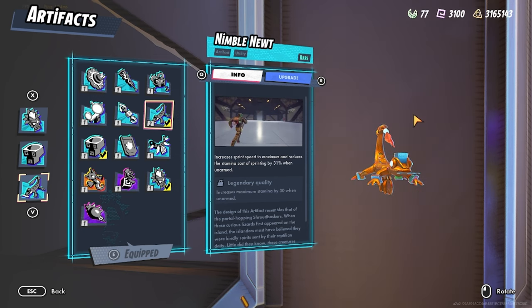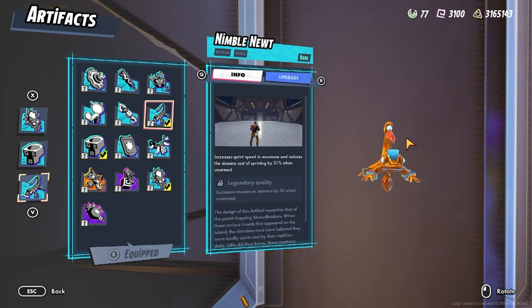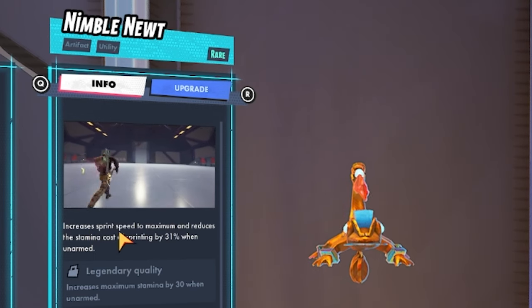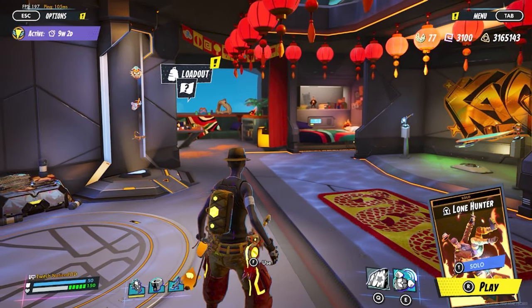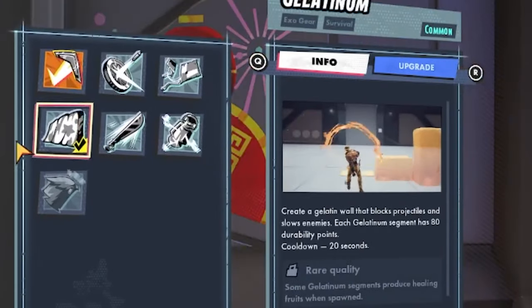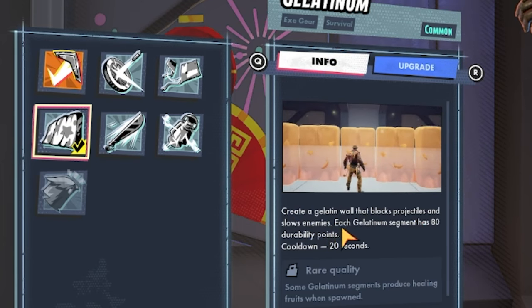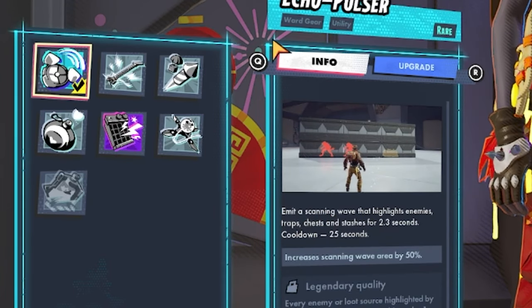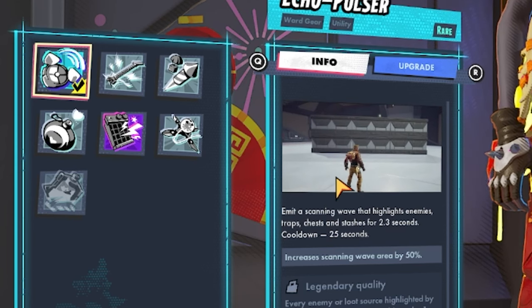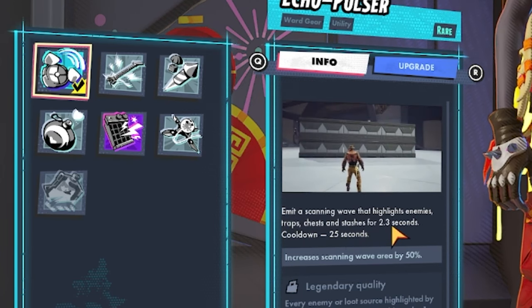Next up is Nimble Newt — this is a movement artifact used for getting around the map and moving freely. In case people start to push you, you can create some distance and sprint away. It increases sprint speed to maximum and reduces the stamina cost of sprinting by 31% while unarmed. For the gear in this build, I chose the Gelatinum Wall, which creates a gelatin wall that blocks projectiles and shows enemies. Each segment has 80 durability points with a 20-second cooldown.